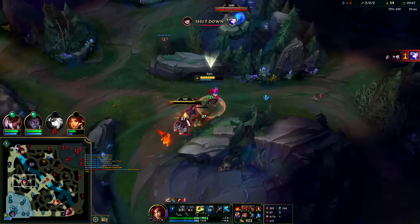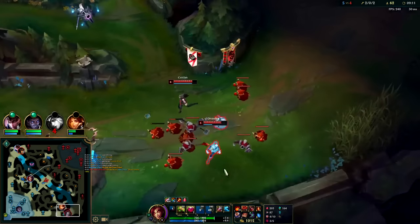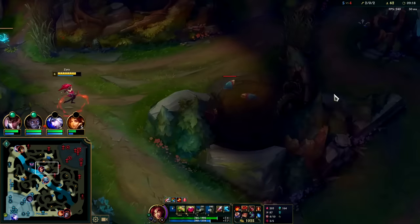Once we kill this thing we'll get a free plant. I'm gonna go get her Wraiths. Zyra's damage is a little on the lower side - that's why she has to lean so heavily into Liandrys and Rylai's.